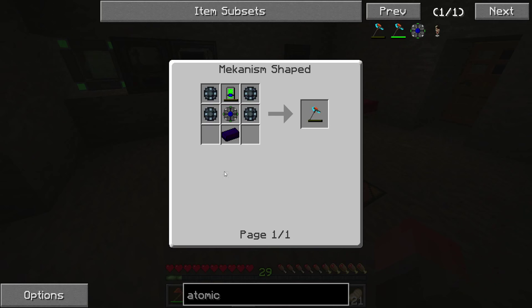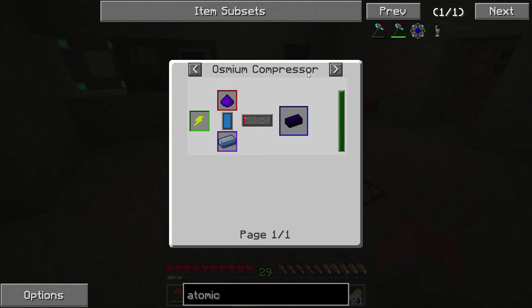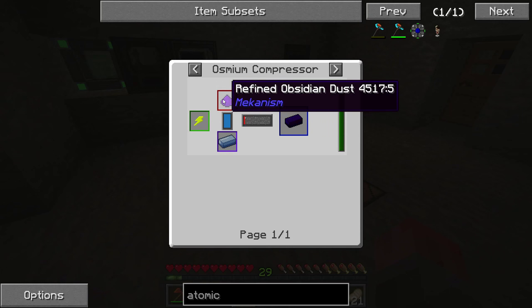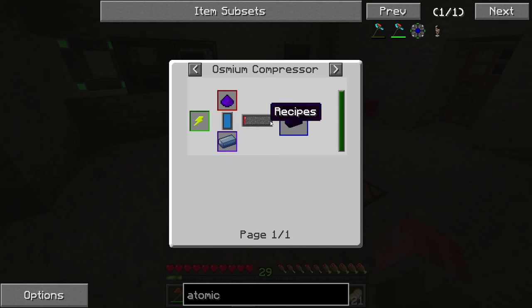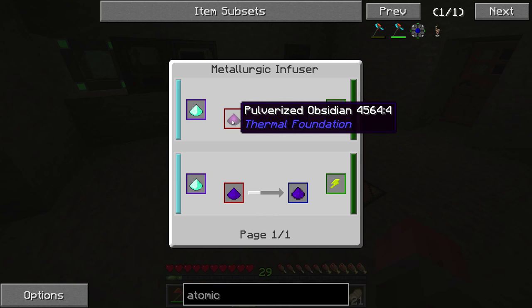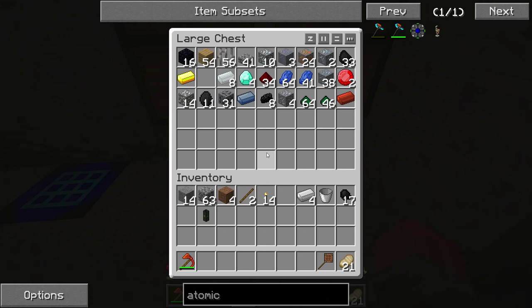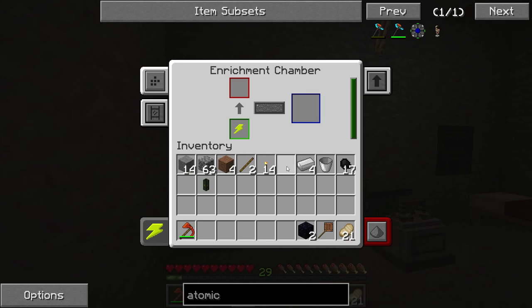You've seen all five of the basic components before, so we could get those cooking. However, two of the components you won't have seen before, and they're a bit more complicated. Let's start with the simpler one: refined obsidian ingot. We make that in a new machine called the osmium compressor. It combines osmium dust and refined obsidian dust and outputs an ingot on the other side. Refined obsidian dust is made in a metallurgic infuser — it requires compressed diamond. Make sure you compress the diamond because this stuff is expensive. And obsidian dust you get from obsidian in an enrichment chamber — let's put a couple of those in to start.